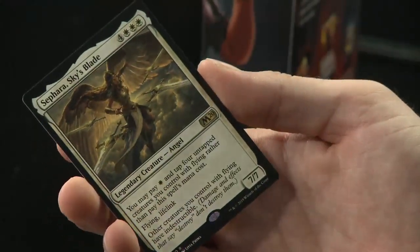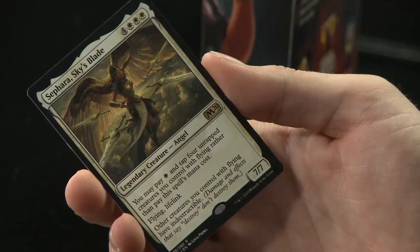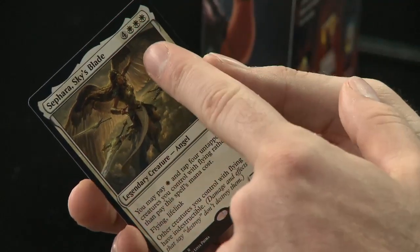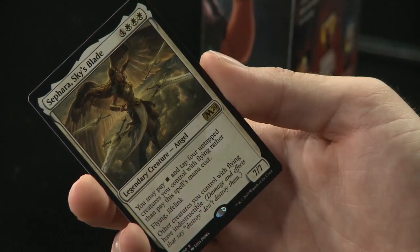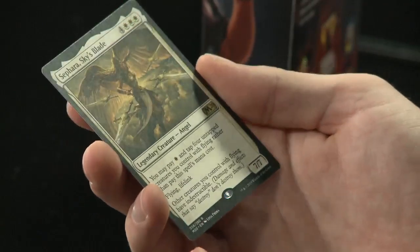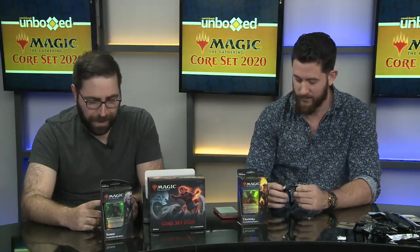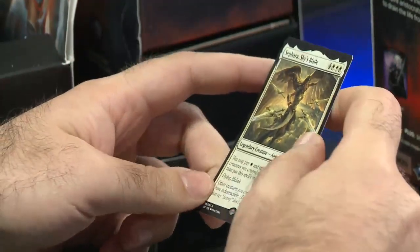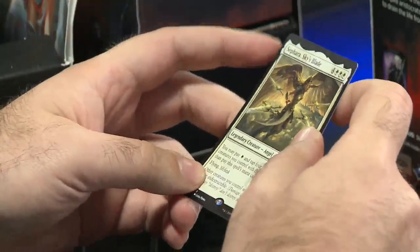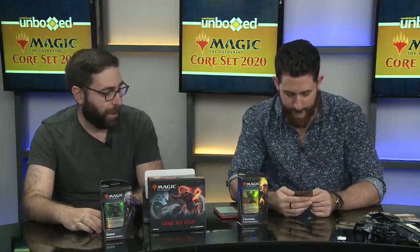Sephara Sky's Blade: you may pay one white and tap four untapped creatures you control with flying rather than pay this creature's mana cost. It has flying and lifelink, and other creatures you control with flying have indestructible. This is a perfect finisher for those flying decks — any other deck would have trouble casting this at seven mana with three white, but it's easy to cheat out if your entire deck is full of flying creatures you can tap instead. Definitely a finisher for Azorius Flyers.